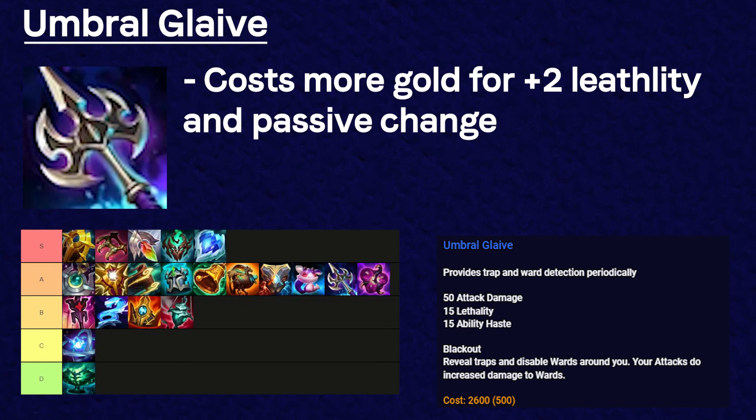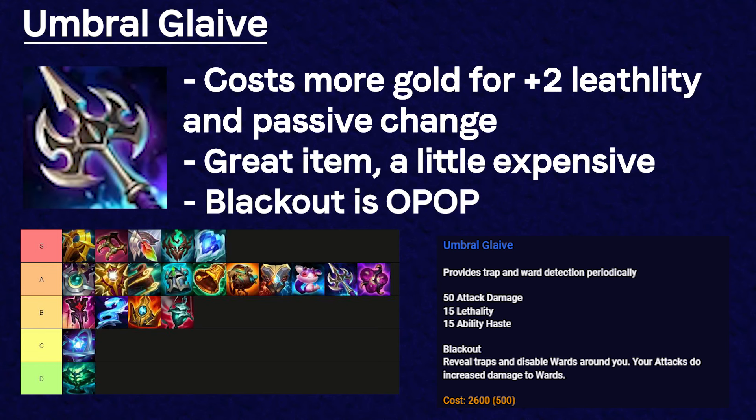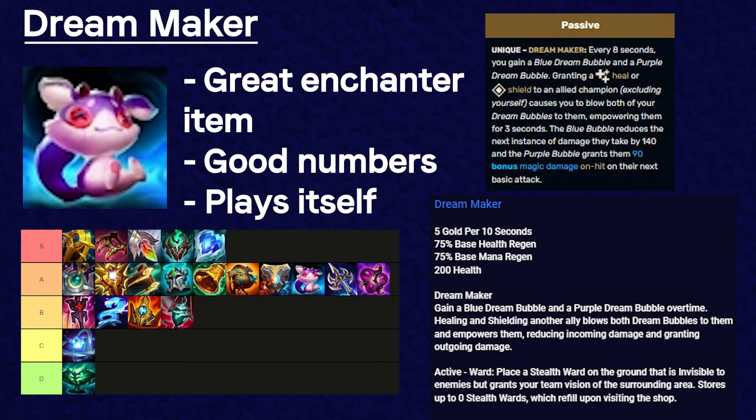Umbral Glaive got a small change this season — it costs 300 gold more, but has more lethality, and melee champs do 3 damage towards while ranged champs do 2 damage towards. Umbral is always a solid item to have, though my only complaint is that it's a little expensive at 2600 gold. Dream Maker is one of the most solid choices for enchanters — you can't go wrong with it as it has great numbers and practically plays itself, triggering when you heal or shield an ally.